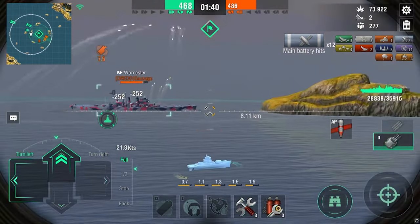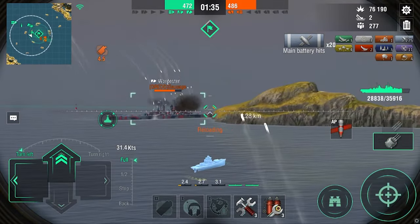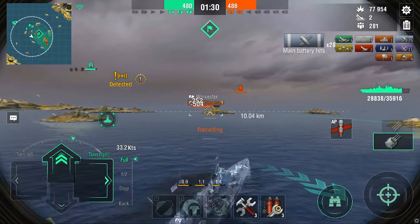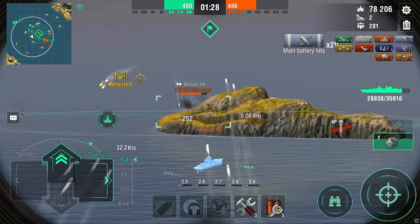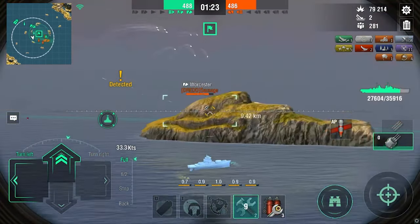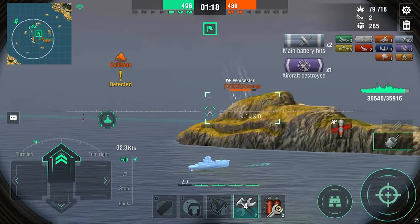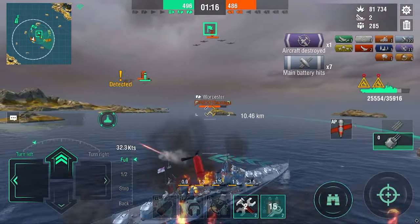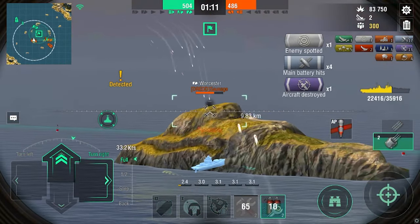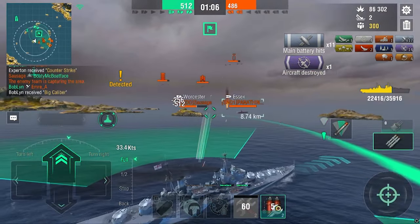Currently we are deep in the cap in our smoke. This Worcester could have probably radar'd us if he had it — I'm not quite sure of the range — but a Worcester is a very dangerous target for a Minotaur. A Worcester can load AP and get consistent citadels on a Minotaur. Minotaur can also hurt Worcester quite badly, but it relies on consistent gun damage and torpedoes. Against a Worcester that has radar and sonar, you are not going to do well.